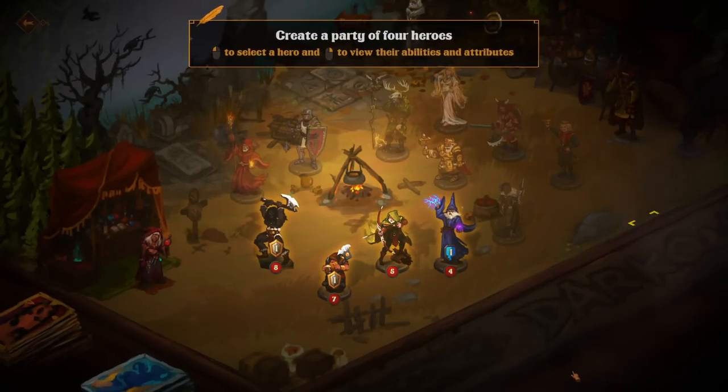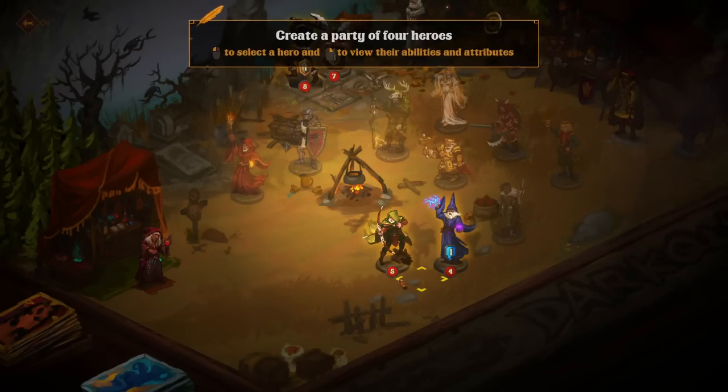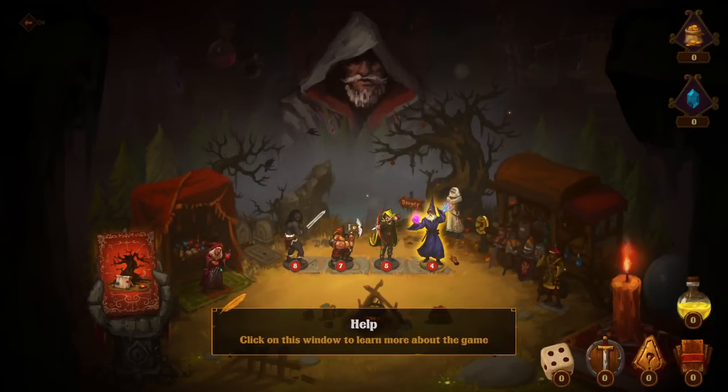Create a party of four heroes. I think I'll go with these four: Barbarian, Dwarf, Archer, Wizard. I like how Dwarf is a class.